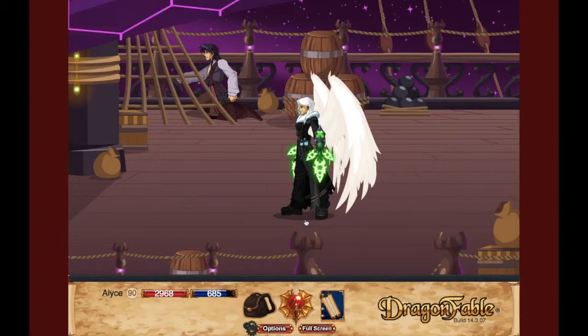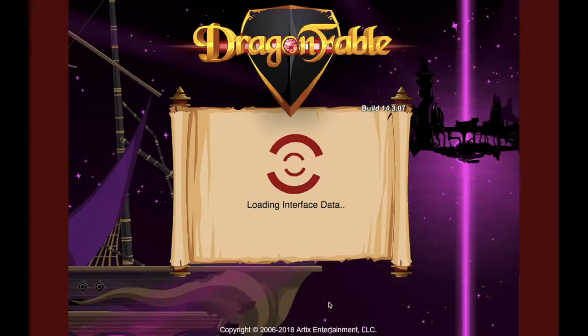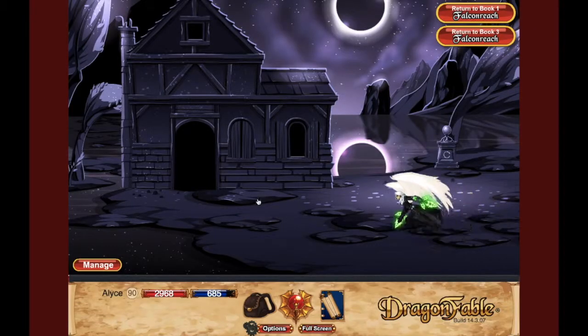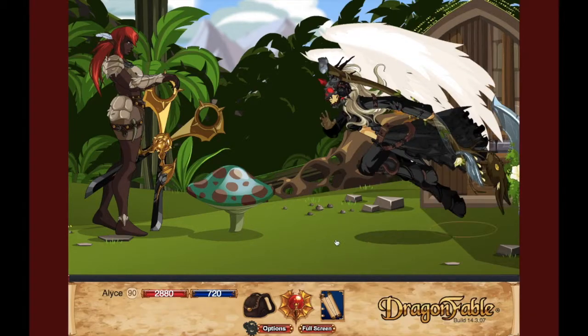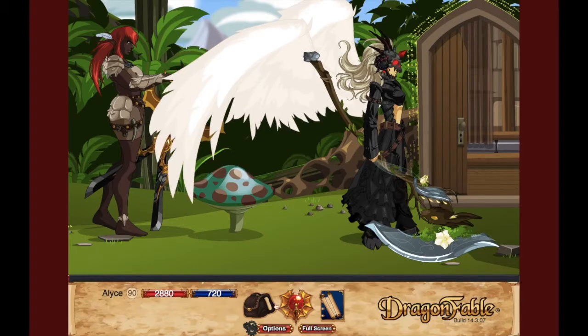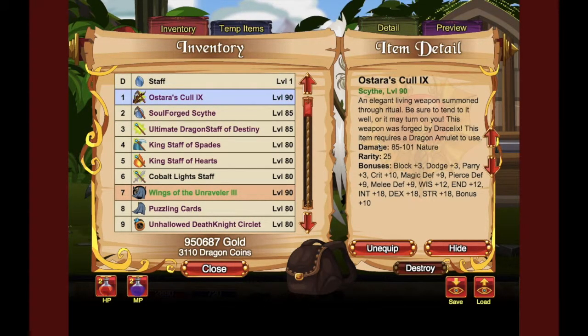I'm not really sure if it's worth it, but I'll show you on the screen. I'm gonna switch glasses really quickly to show you what it looks like. So here's what the weapon looks like — I think it looks really nice, I like the design. Here are the stats for level 90. It's a dragon amulet so free storage. Stats are good.